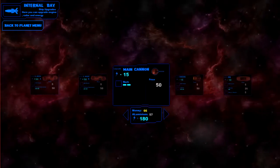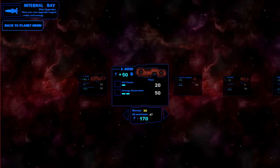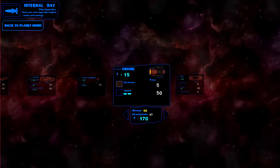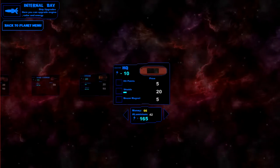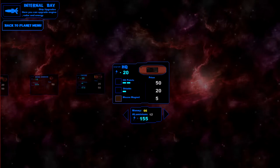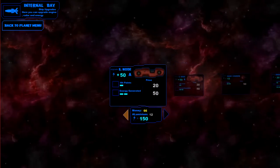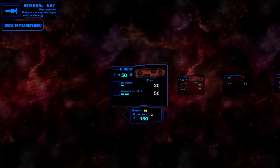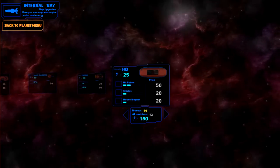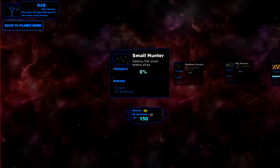We're going to put some hit points on the HQ and on the engine — bring that up as well. Now we're looking good. We should be able to take a little more damage now. It says we're missing something to be collected in here — there it is.